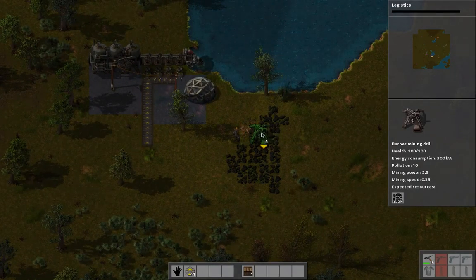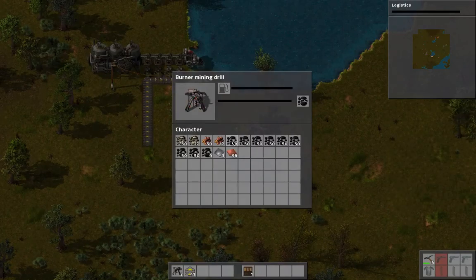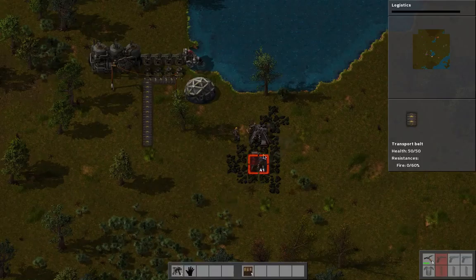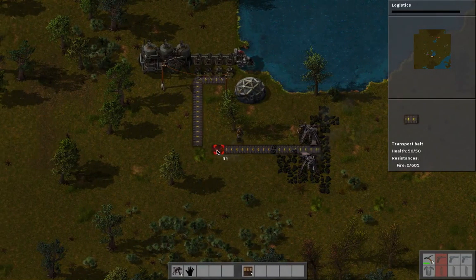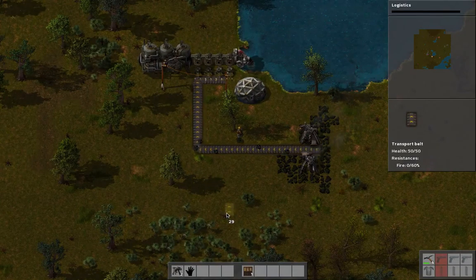I can put one there and we'll put one there. Now these things need coal obviously, so I'm going to put coal in there and in here. These things are going to run out eventually but for right now they're fine. As you can see now, these belts here are transferring the coal up to the inserters above.